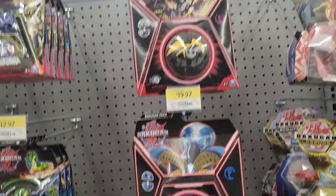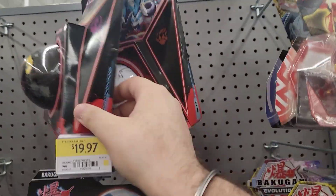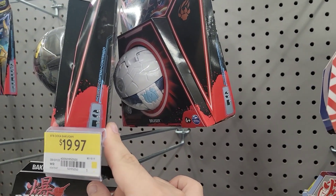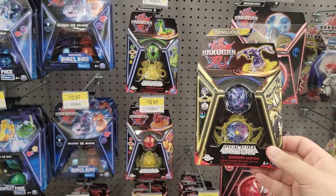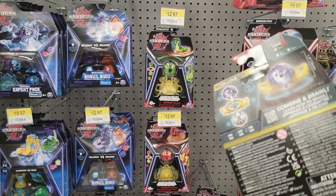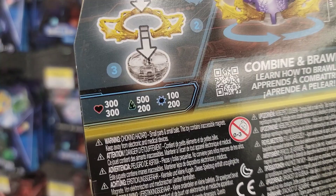We're here at the Walmart again and they have these Deka Bakugan of Nilius, Bruiser I think, then Octagon, and then Titanium Dragonoid. And now here we have the Galactic Nilius — thumbnail shot right here. It's 300, 500, and 100 — pretty cool.